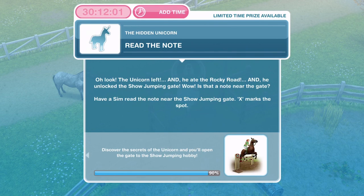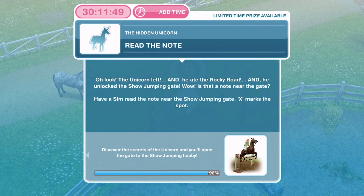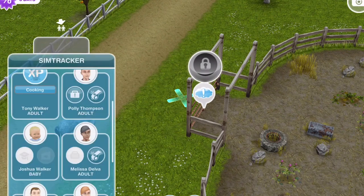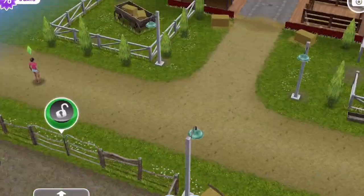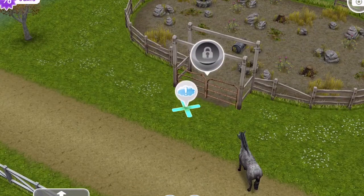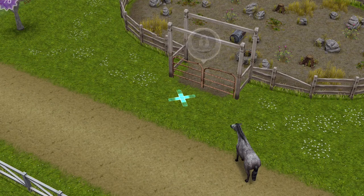Oh there's a note — read the note. The unicorn left and ate the rocky road, and unlocked the show jumping gate. Is that a note near the gate? Have a Sim read the note near the show jumping gate. Click on the X and read note for one minute.